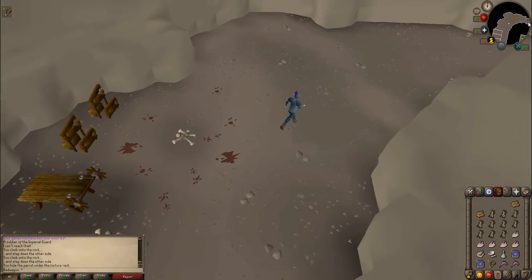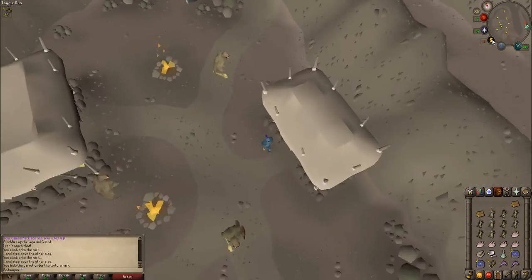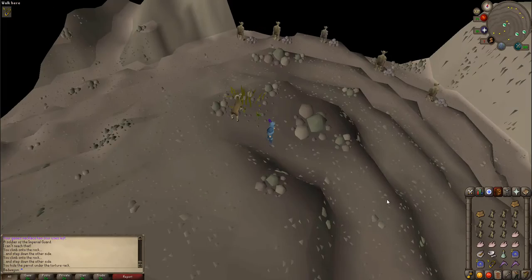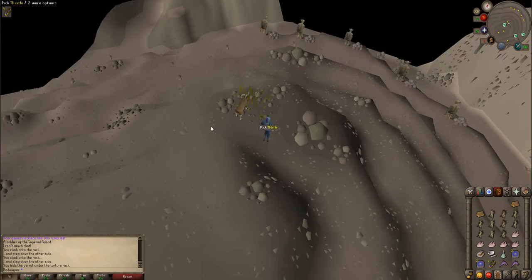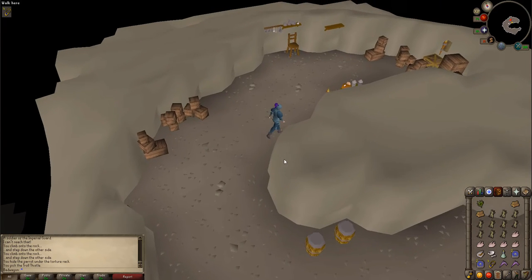Head back to Edgar. Before going into his cave, pick a thistle from one of the many grass patches around his cave. Now talk to Edgar about the rest of his plan.